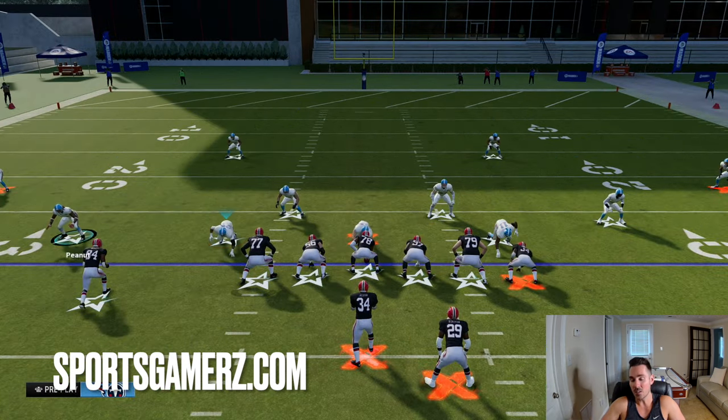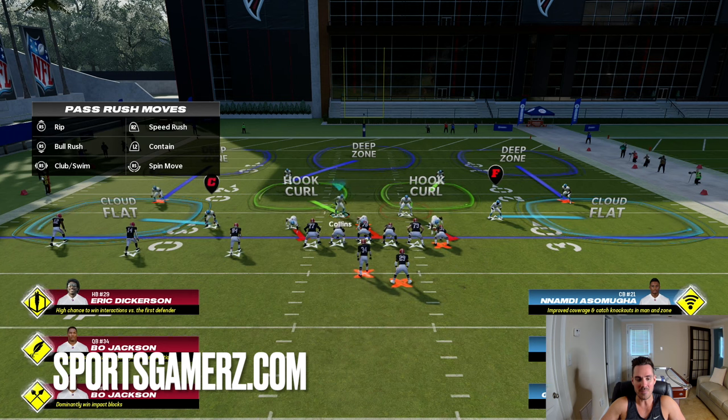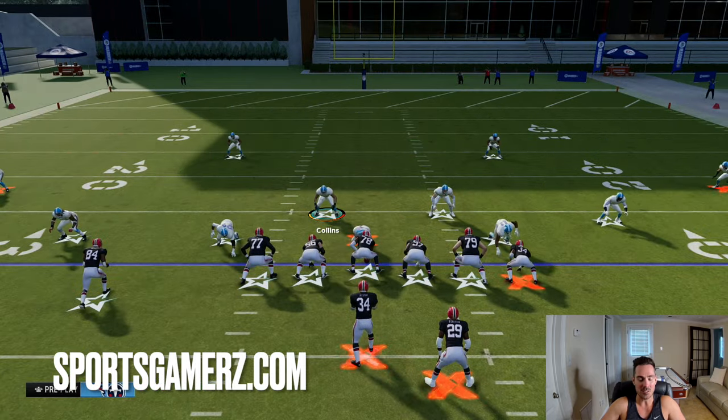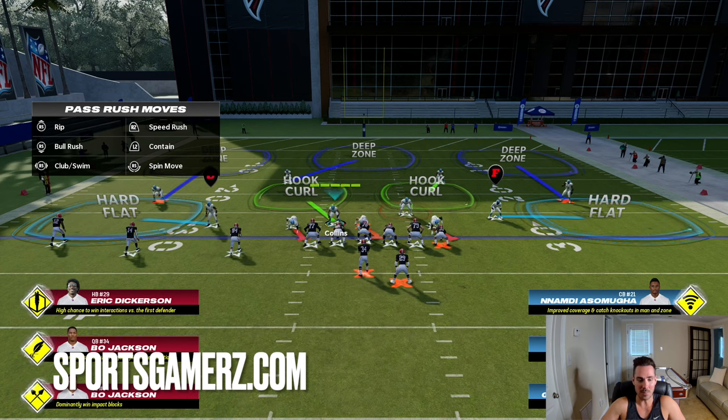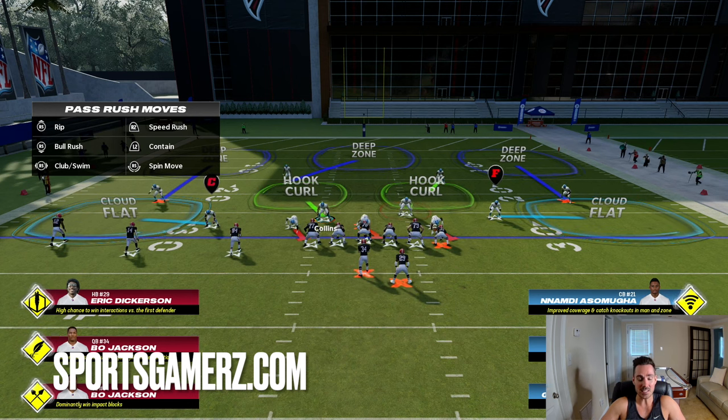You also typically have hook curls in a cover three. These hook curls generally will be by the safety that's not in the deep zone, and then maybe a linebacker. Hook curls are designed to guard that middle of the field area — more so inside the numbers, in the hash area — for the quick seam routes, the posts that drag over the middle. They can be very beneficial. If you shade a hook curl down, they're going to come down to more of that five yard depth to stop the quick drags. If you shade up over the top, they're going to be more at that 10 to 15 yard depth to stop the posts and quick seam throws. So these guys can be very versatile.